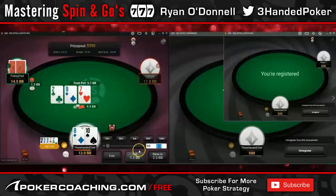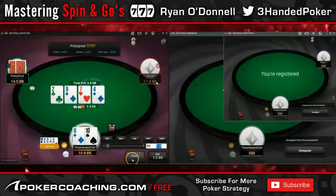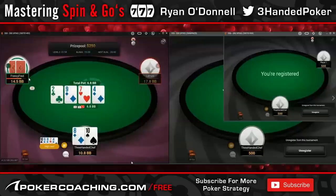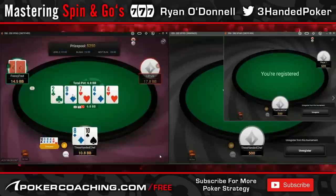Check-call, check-raise — I think both are fine, but check-call the majority of the time because I want to keep pots small again. Little pun's my guy here, I'm after him. If I can make a straight on the turn or a pair, things are going to change obviously, but I'm still just trying to realize my equity as cheaply as possible. Frenzy Fred is probably going to be playing a very similar strategy. As he doesn't barrel a card that he probably should barrel because my range can't really defend against it — hands like 10-8 and 6-8 just have to fold.